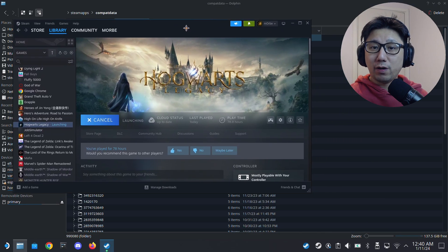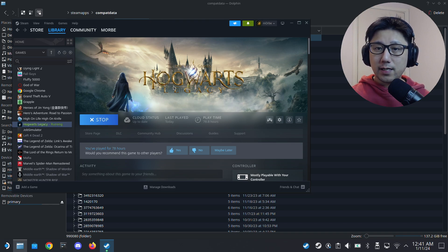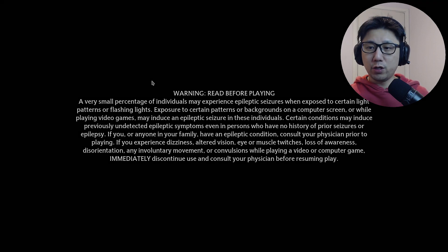The game is generating a new prefix folder because we're running it like a fresh game. It still has my saves because they're saved to the cloud, but the prefix folder is newly generated. Imagine this is a brand new install of the game — if you haven't had this mod installed before, this is what it should look like. Let the game run first; it takes a little while for the first time since it's generating the prefix folder.